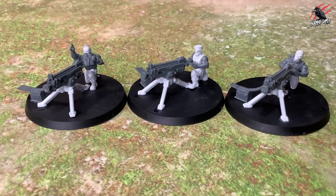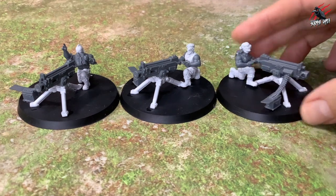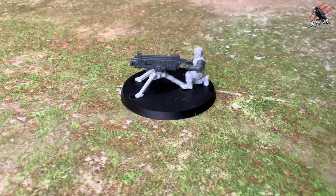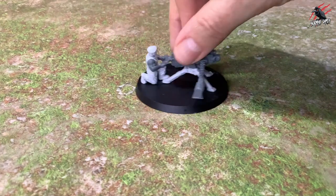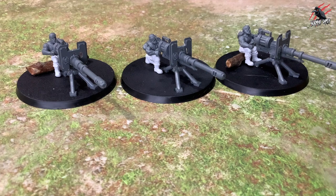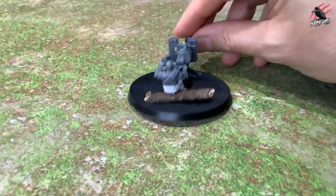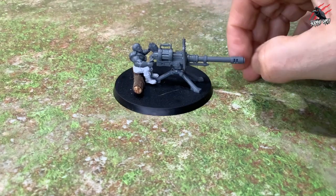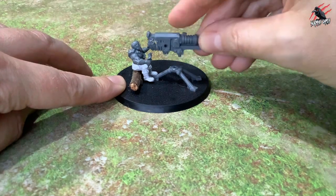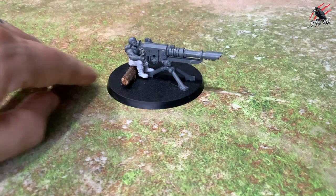Now on to the Catachans — my first team uses heavy bolters, glued onto bases from Anvil Industry using spare torsos, legs, and heads to get full use of all the models. I only needed six extra torsos and six extra sets of legs to get all the heavy weapon teams together, so you really get a lot out of these kits. Then I've gone for the autocannon team — some of the legs are seated so I put these guys on a log. The one with binoculars looks like he's eating a sandwich but he's calling in the shots. The weapons can still be swapped out on these using the kit tripods.